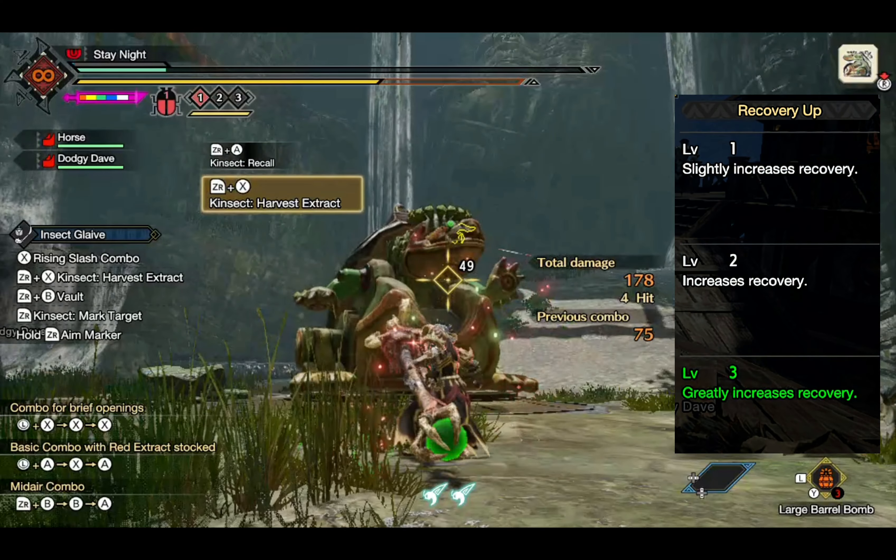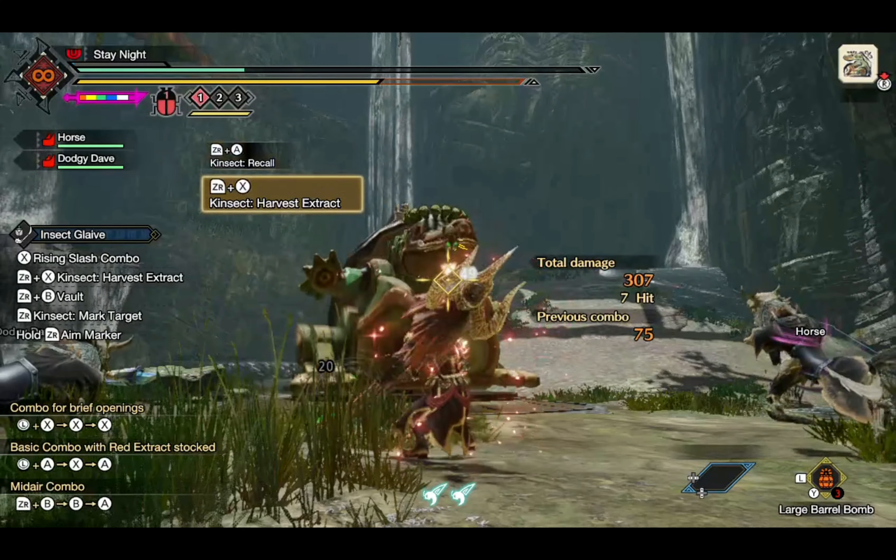Let's compare that to Recovery Up Level 3. In theory, based on the description of Recovery Up Level 3, this should greatly increase the amount of health we recover. And with that bonus, it looks like we can get back to full health with about 6 extracts recalled — so about a 25% buff.